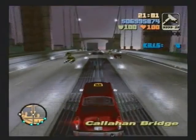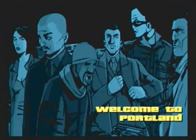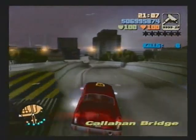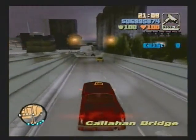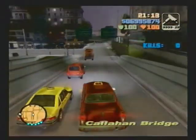There are two on Portland, which is one we're gonna destroy first because it's quicker — boom Portland, boom Staunton Island, boom Shoreside Vale. That way we don't have to do Staunton Island first and then do Portland and then go all the way to Shoreside Vale. That's just wasting time.